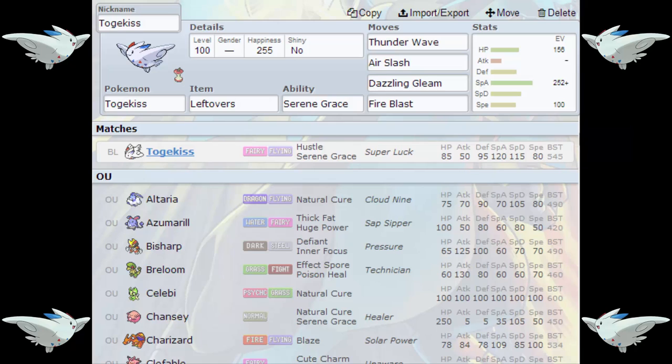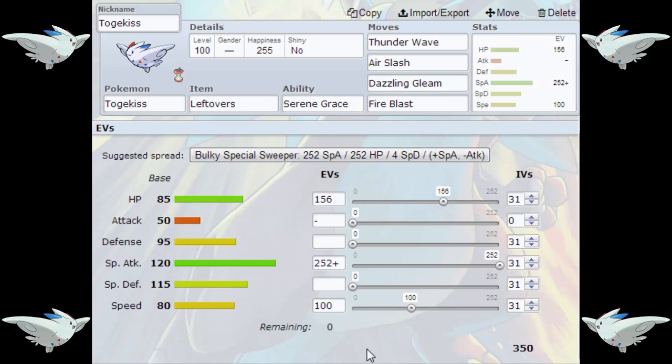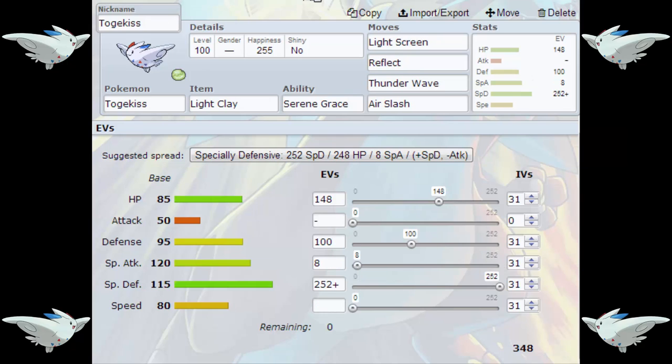These might be quite lengthy, but I'm sure that listening will be definitely worth it. The first one is going to be an in-depth video looking at three different sets for a fantastic BL Pokemon, Togekiss. This guy is Fairy/Flying type as of Generation 6, with base stats of 85 HP, 95 Defense, 120 Special Attack, 115 Special Defense, and 80 Speed — obviously ignoring the 50 Attack, which is irrelevant throughout the sets we're looking at today. He has the ability Serene Grace and utilises it throughout all three sets.